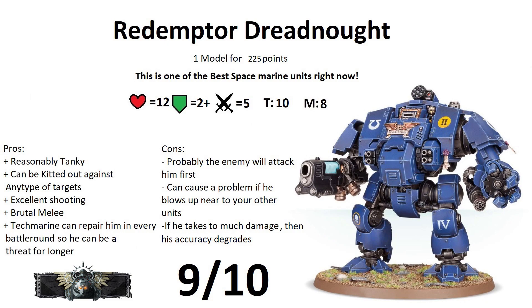For the big gun you have 2 options. First: Heavy Onslaught Gatling Cannon — with Devastating Wounds (wound rolls of 6 cause mortal wounds instead). Range 24, 12 shots hitting on a 3+, strength 6, 0 AP, damage 1. Second: Macro Plasma Incinerator — it has 2 profiles. Standard is Blast: range 36, d6+1 attacks plus extra from blast, hitting on a 3+, strength 8, 3 AP, damage 2 — really good against anything.